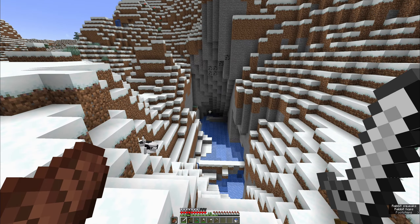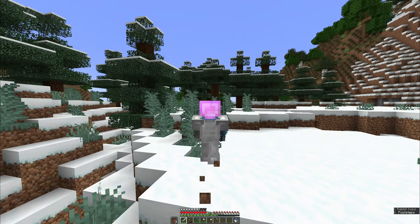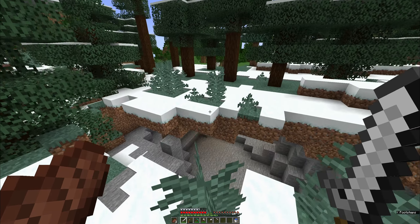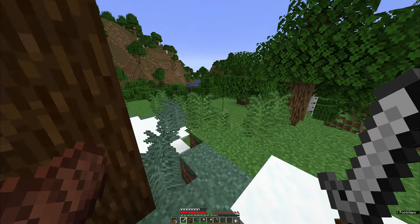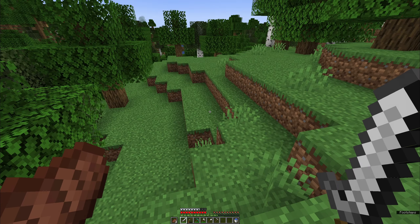This means we will need to farm wheat to breed cows, and we will also grow sugarcane. A full enchanting setup takes 138 sugarcane and 46 leather. This is enough for 15 bookshelves and one enchanting table. 15 bookshelves is the minimum required that will give you the best possible enchantments. Let's get started.